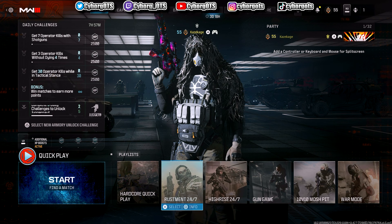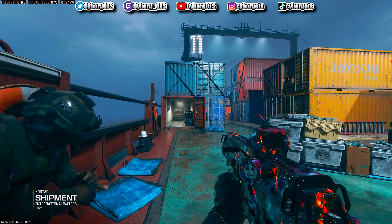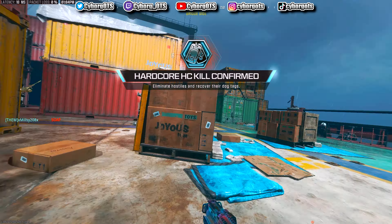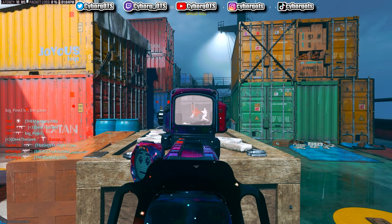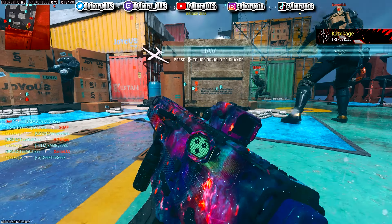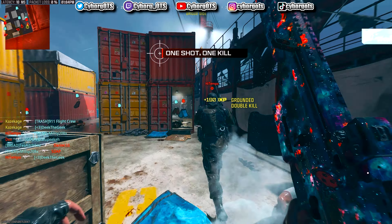We just need five double kills. If we get them spawn trapped it should be easy to get quad kills. Oh my god there's a quad right in front of me - one more. Double kill, hell yeah brother!